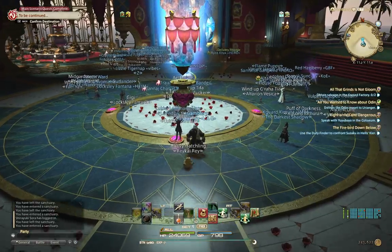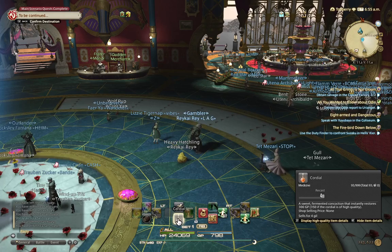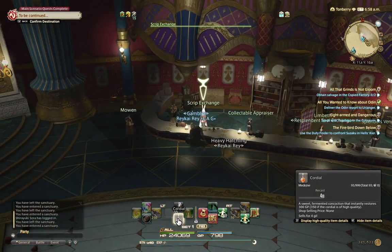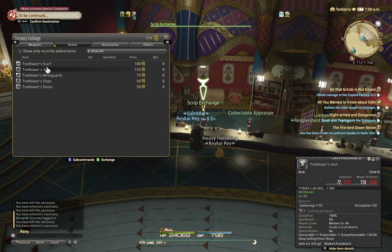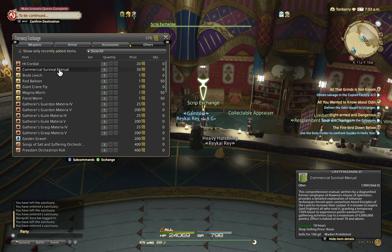If you have already finished the main story quests, that means you already have quite a bunch of money. Okay, what do you need first? You need to always buy about 50 of this — it's essential, very very essential. There's also a manual you can get — it's only 30 yellow scripts, but I don't think you can have it if you're just beginning. Scripts are for when you already reached level 80 on one job and begin another gatherer job like Miner. You can buy this — it gives you maximum experience with a 150% boost.